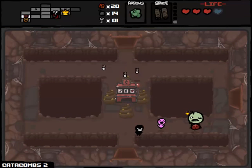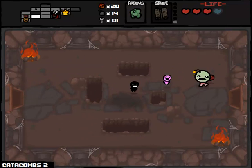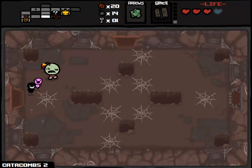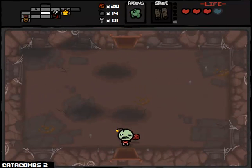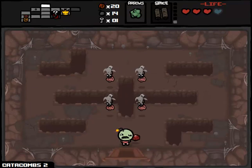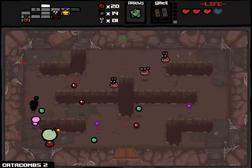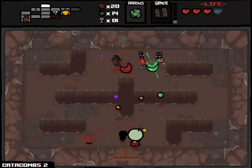We're gonna pick up a ton more money and a spirit heart and two bombs - that was actually a fairly good haul all things considered. Let's try to find our way to the boss room. We are on the second Catacombs floor, AKA the second Caves floor - two item rooms and two shops left after these ones, which are already exhausted.